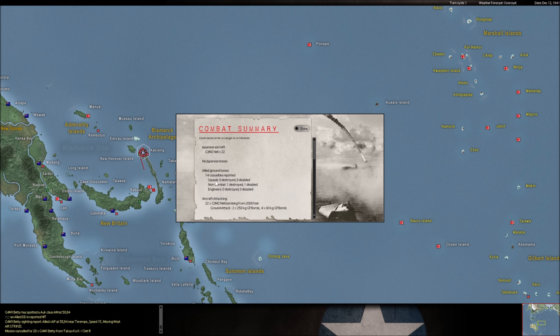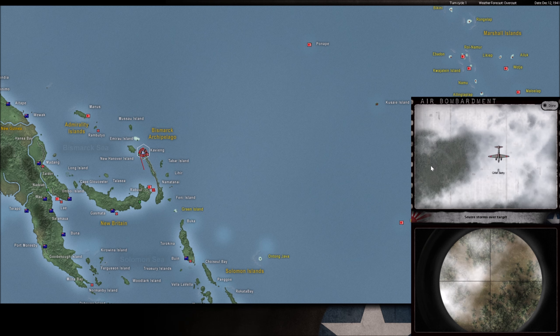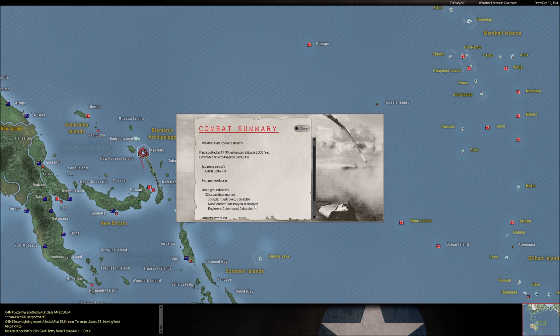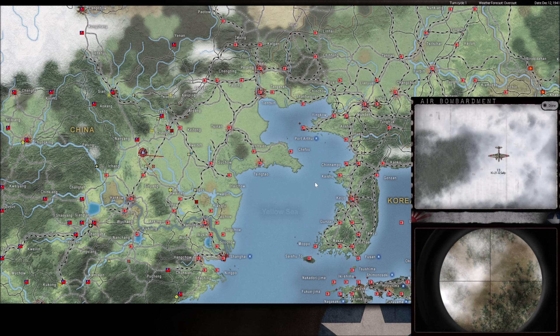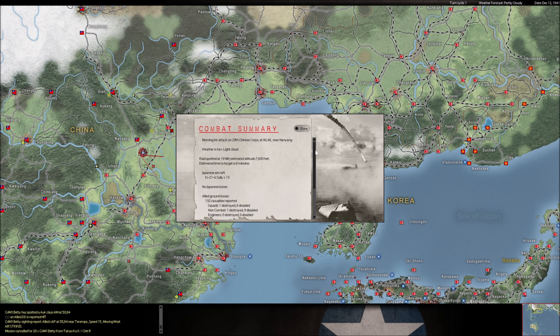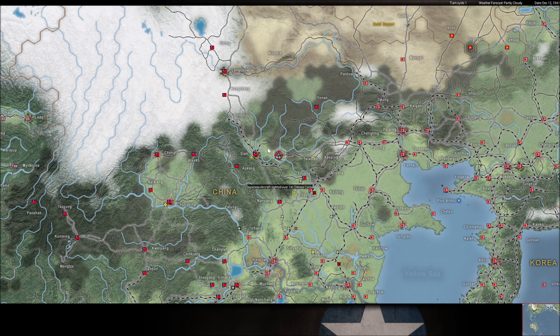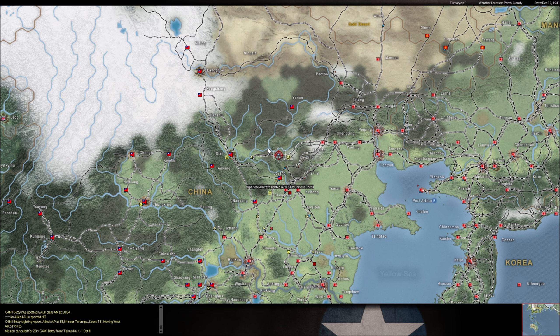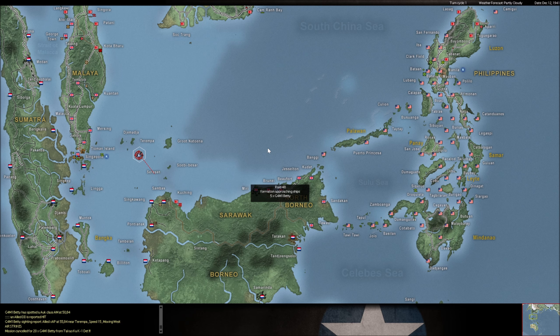So we're hitting these guys here - this is the 61st Chinese Corps. They're moving into position here to try to block us, trying to get through down towards Siong. We do get some good disruption on these guys this time around. They don't have a lot of squads to begin with, so everyone we take out is gonna help us take that place.